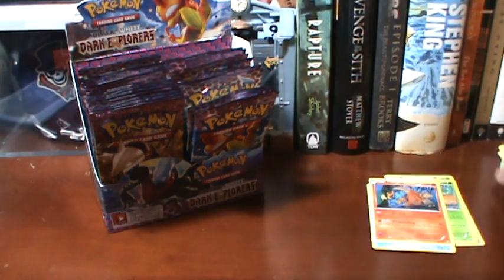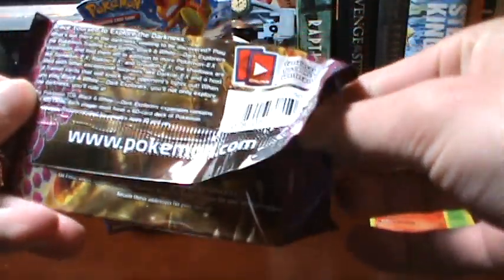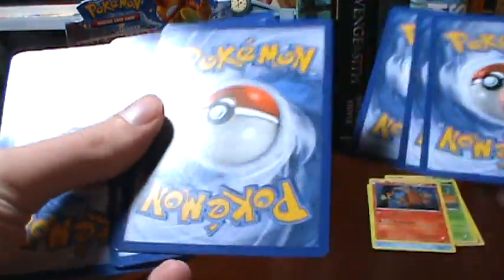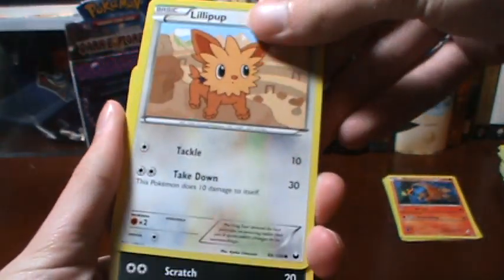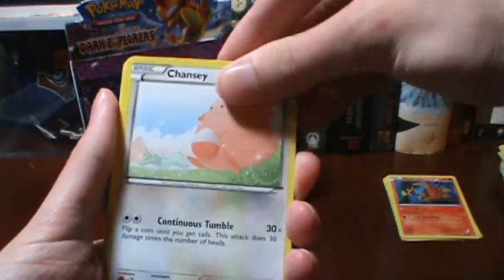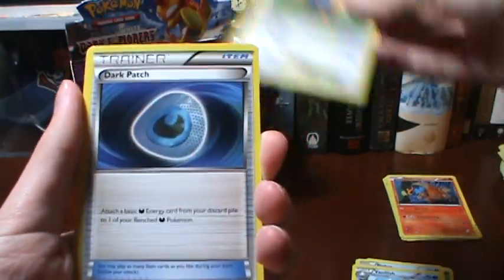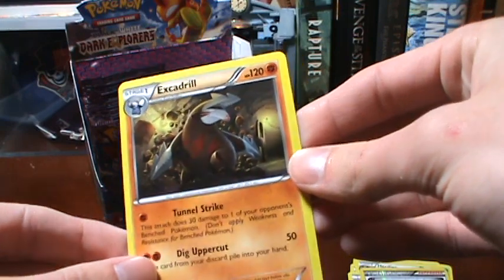I think I'm going to do one more pack in this video and then we'll go to a second part. That Elektross is up for trade — I'm going to be doing a video soon talking about trades because I want to start trading with people. Anyway — Lillipup, Zorua, Chansey, Karrablast, Piplup, Vanillish, Herdier, Dark Patch, an N Reverse, and our Rare is an Excadrill from the Excadrill pack.